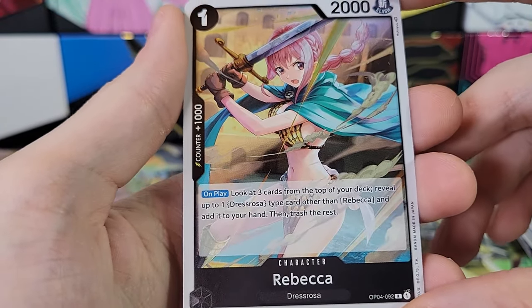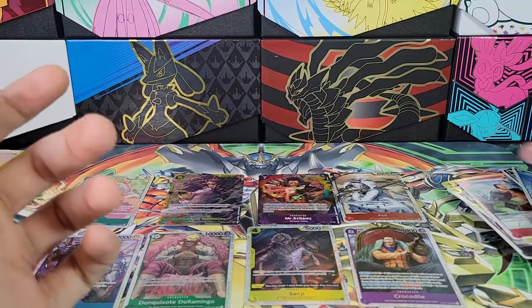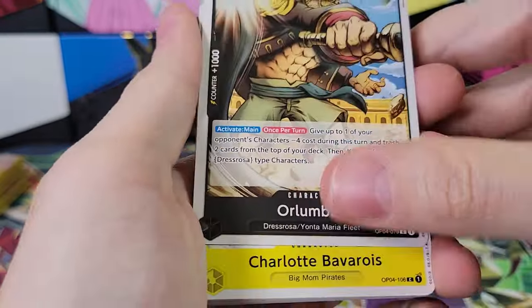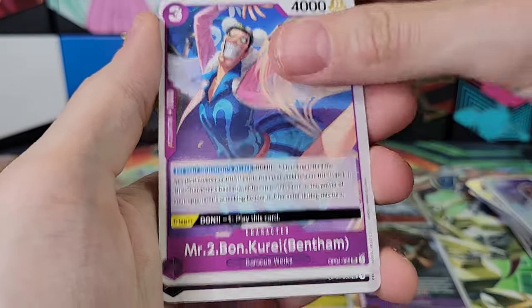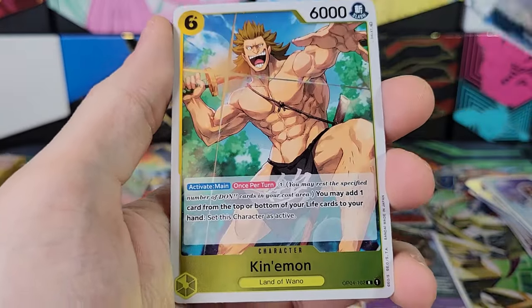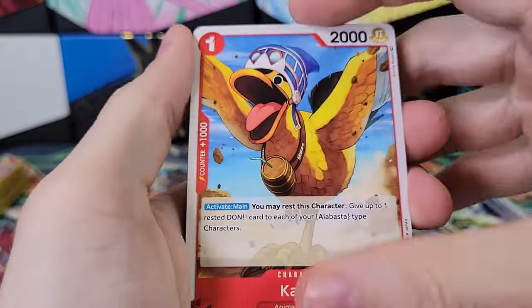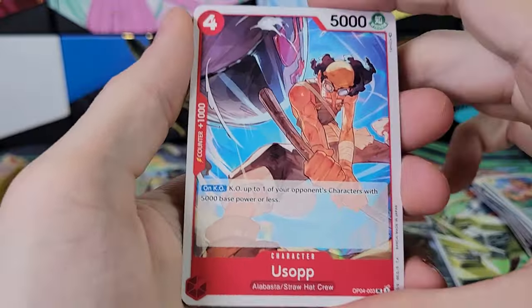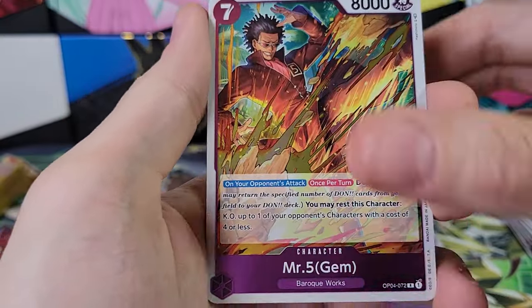Rebecca. So we've got a Leader Rebecca and a Character Rebecca. And Treble. Mr. Two Bon Curie, Bentham, Hadruddin. And then King — first one of those. And Kinemon, very ripped dude. Can we get something really good like in our last box? Gum Gum King Kong Gun, followed by Toko — that's funny. I wonder if that's kind of a theme.